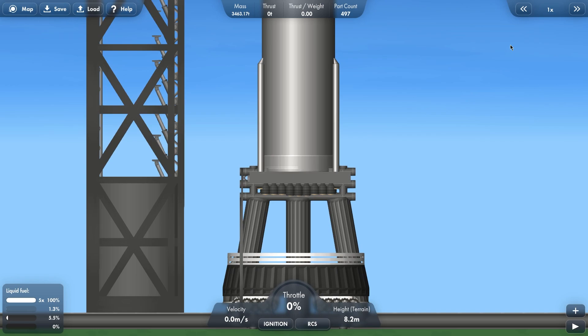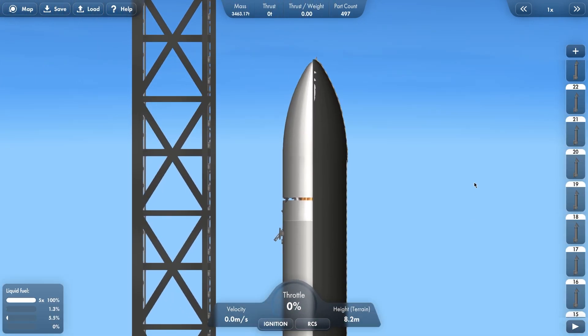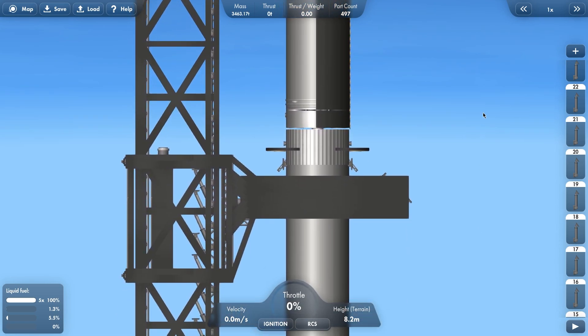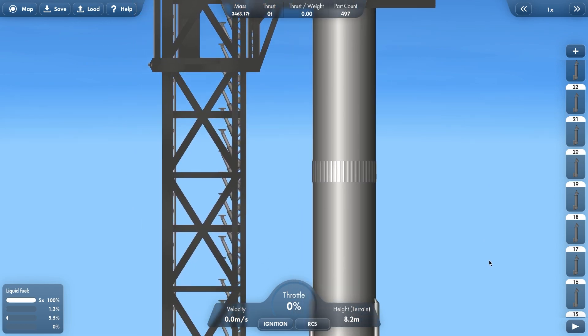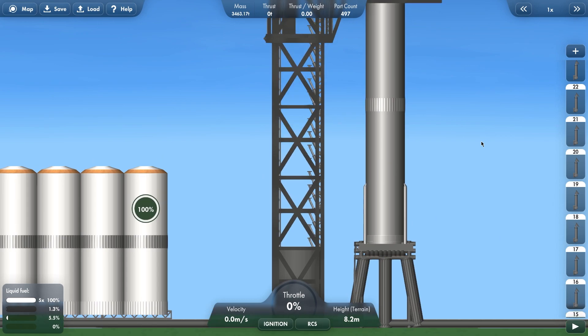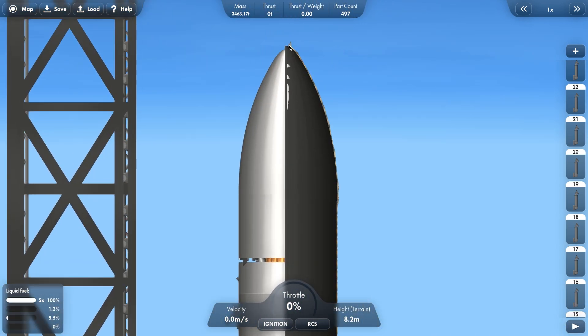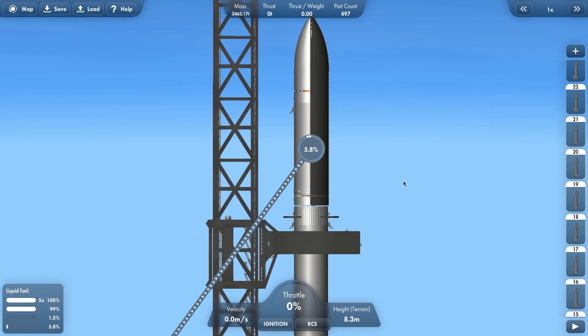Look how great that looks — just Starship sitting on the pad, ready for launch. Well, test launch actually. This is a test launch, so it's not actually going to have anything in the payload bay. Also, because Starship and Super Heavy require a lot of fuel, the fueling process is going to take a while, so we're just going to skip to the staging phase, shall we?